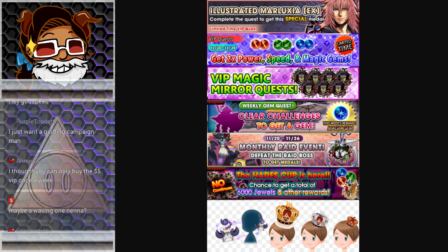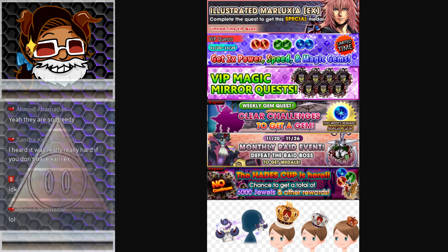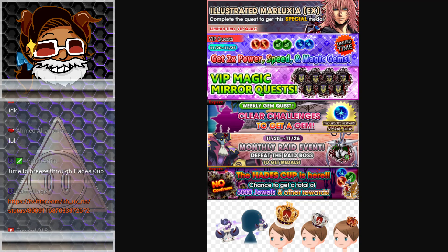If you happen to have Kyrie X, use her in a proud plus challenge and then don't use her, just to see the difference in damage output. I don't know what they are going to do with this Hades Cup — if they are going to make it at a difficulty that is still going to be like last time, pretty difficult for most of us. Last time's Hades Cup was pretty difficult, we had to figure out the whole timing thing, so it definitely had difficulty.